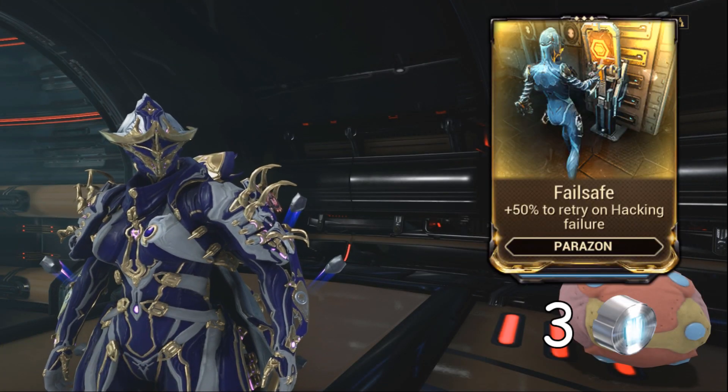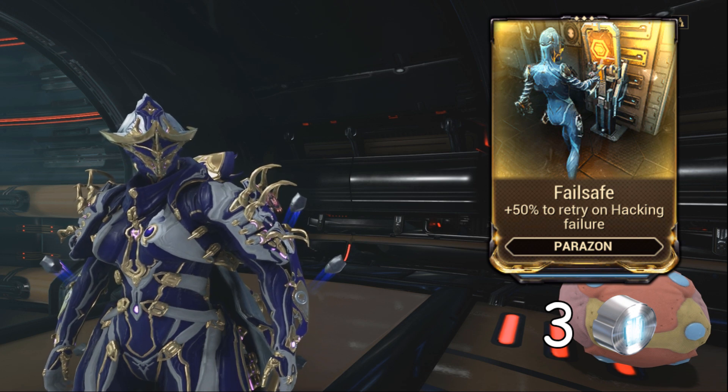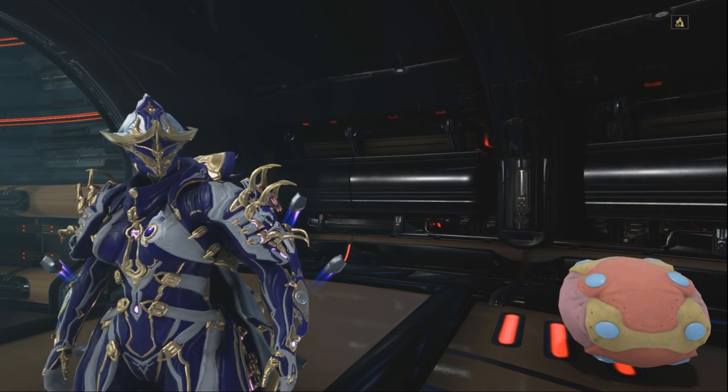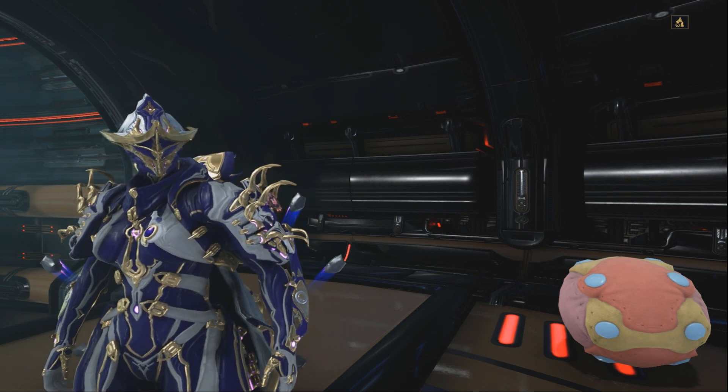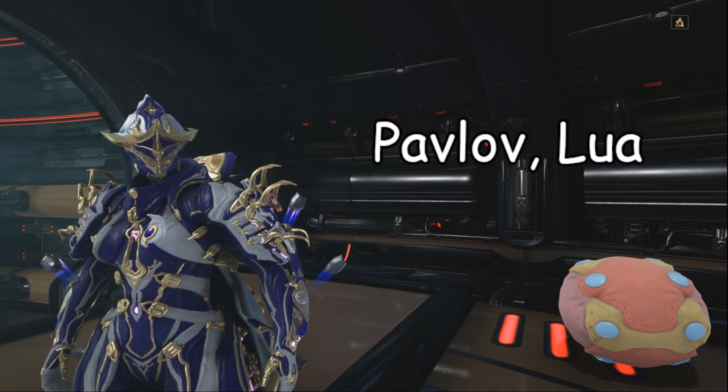Failsafe is another pretty much unnecessary mod. It could be good if you are really bad at solving hacking puzzles, but other than that, the ability is pretty much self-explanatory. You can get this mod with a 38% chance at Rotation C of the Lua spy mission.